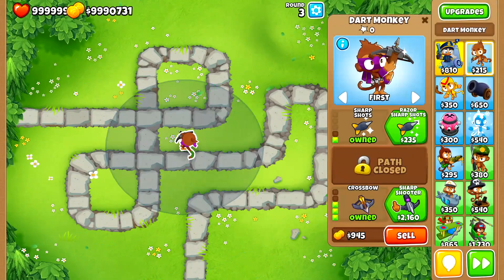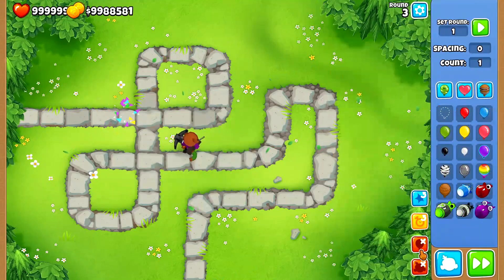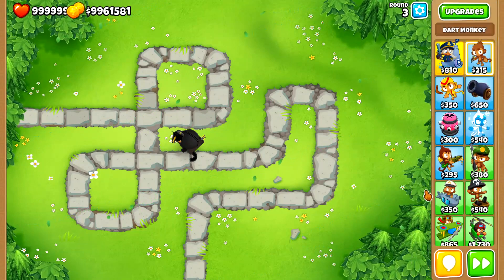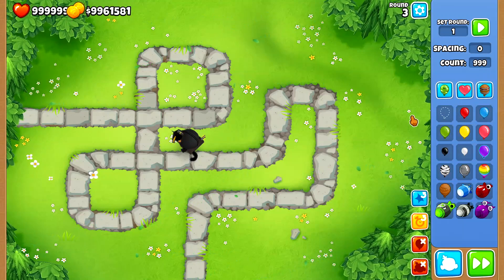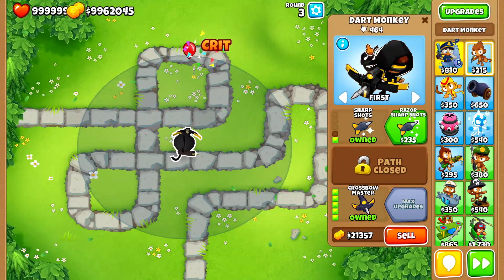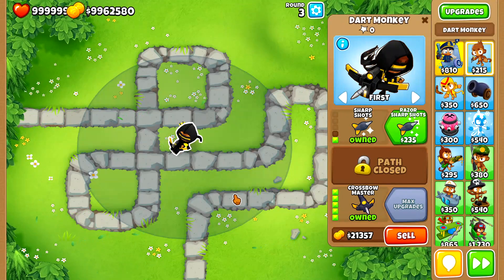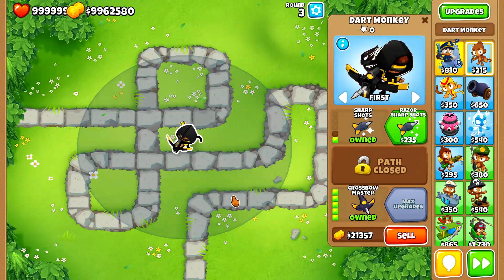Now let's do the Sharpshooter and see what happens to the pierce there. Four - same as before, the pierce doesn't increase further. Now for the Crossbow Master - I'll set up the 999 red balloon test again. Reset the pop count. 23! That is interesting - it's actually doing 23 balloons per shot. You might have thought it was going to be 11, but it's actually 16... wait, 23 instead of 10. That's pretty interesting - you probably didn't know that before.